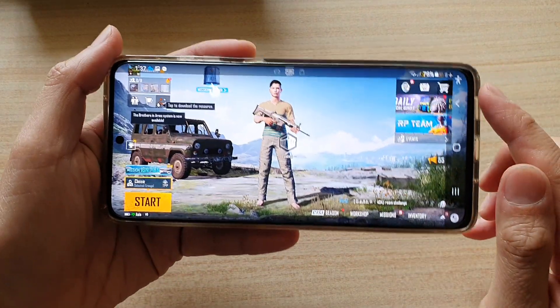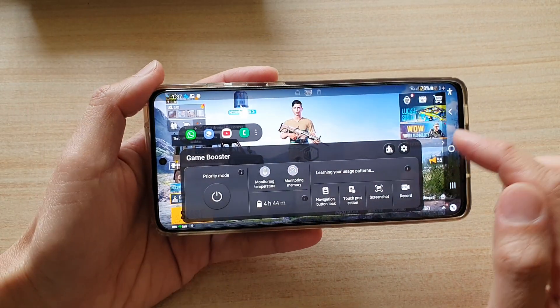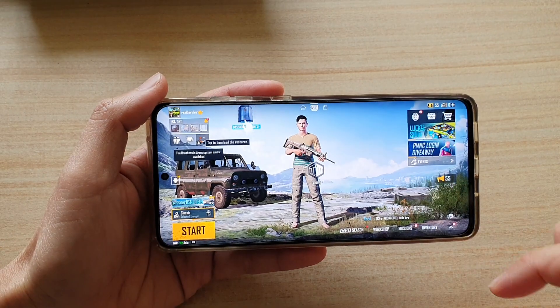To quickly take a screenshot during the game, you can swipe out to open up your navigation bar, then tap on the game booster icon, and then tap on screenshot — and that will take the screenshot.